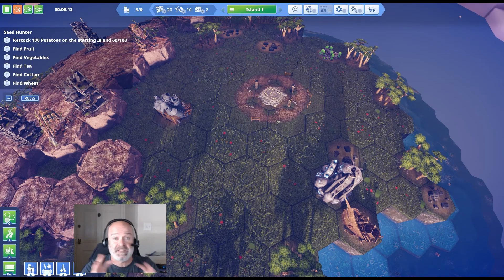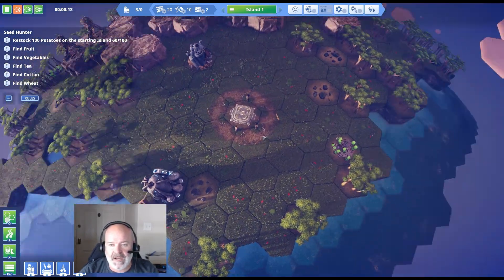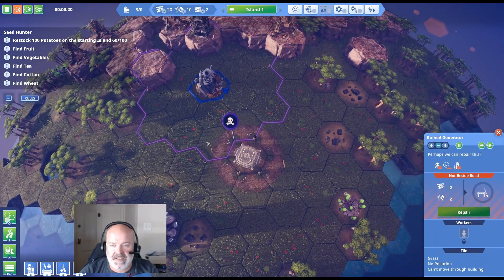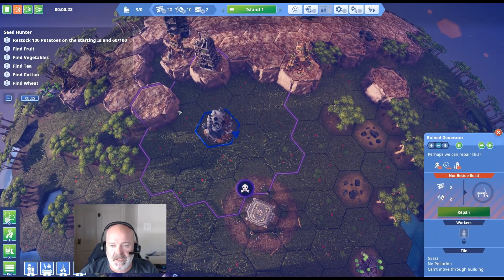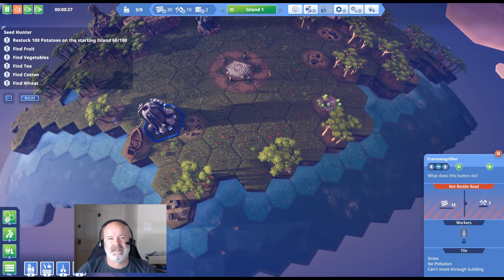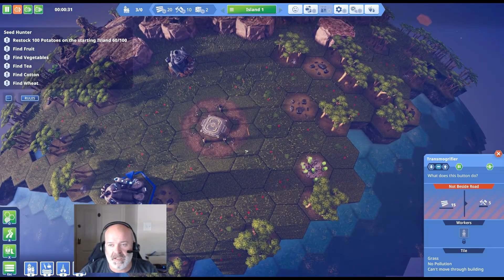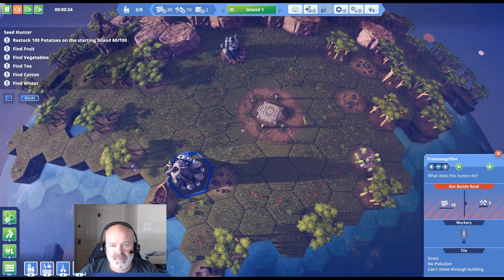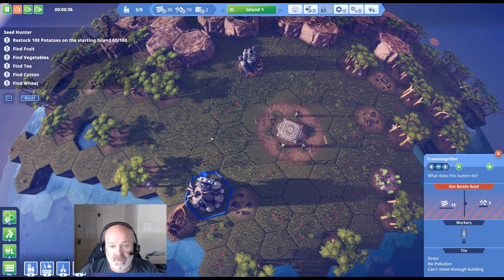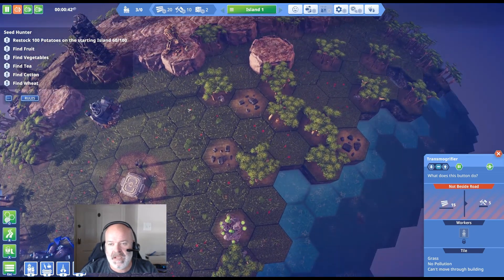You can see the similarity to Dyson Sphere Program — it's also on a hex grid. This is basically an efficiency game: see if you can make the most efficient city. First things we want to find are our power plant — once it's running it'll spread some pollution — so we'll put all the pollution-generating stuff near the power plant. This is the tool generator. We need to find a spot for food production, which I think is going to be over here — it requires quite a large area.